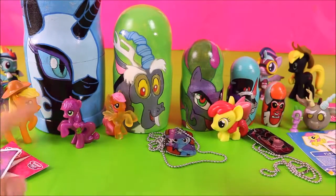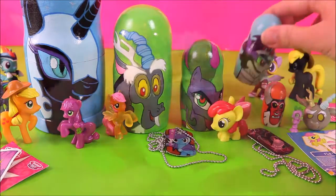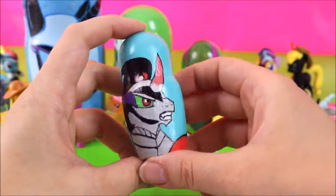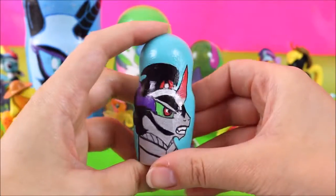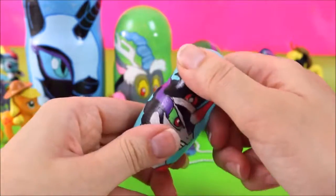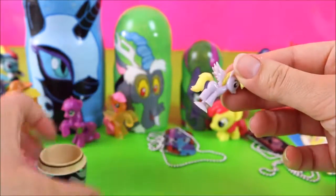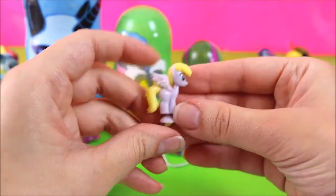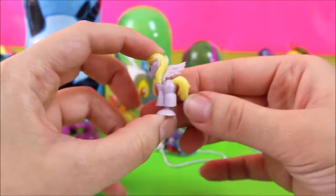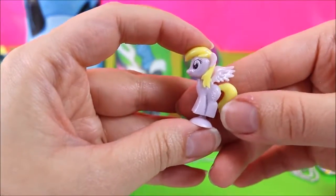Now it's time to check out all the surprises in the nesting dolls! Let's start with King Sombra! He looks like one mean looking villain! Is he your favourite? Let's find out what's inside! It's a Derpy Squishy Pop! I love Derpy! Super cute!